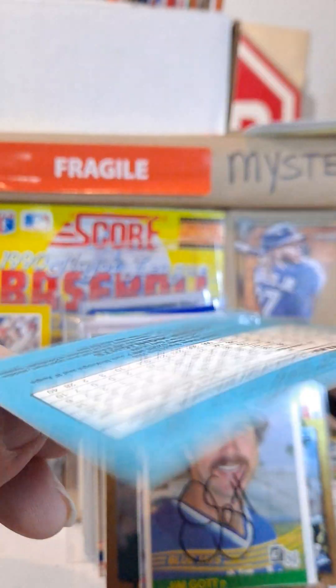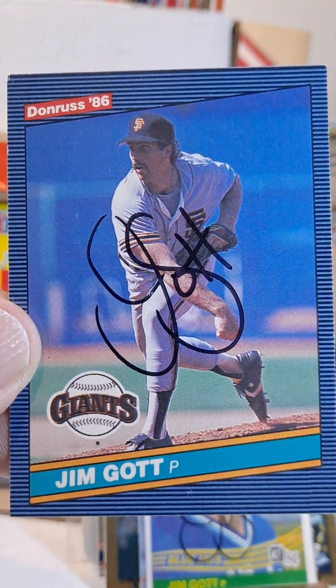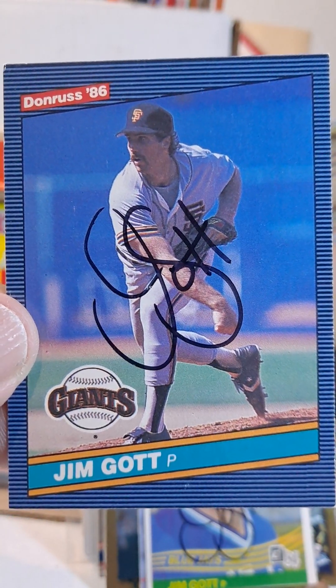I'll have to look and see what he's got for his rookie card. Or the 86 with the Giants — Jim Gott. Sweet. CV out. Let me know in the comments what you like. Another successful TTM.